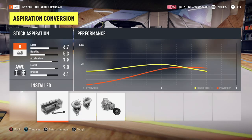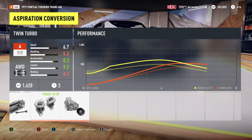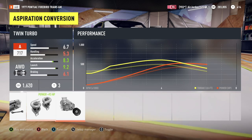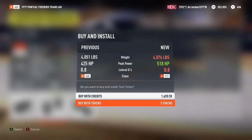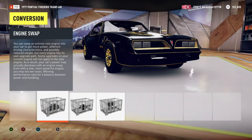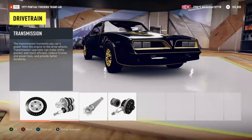Alrighty, now we're gonna do aspiration conversion. I'm gonna put a twin turbo in that or a positive displacement supercharger. I'm gonna go with the twin turbo because the performance peak is higher. It depends on what you put in there to make it go faster — I mean it all goes fast in here, but I'm just gonna use the twin turbo because I have twin turbo in most of the cars.